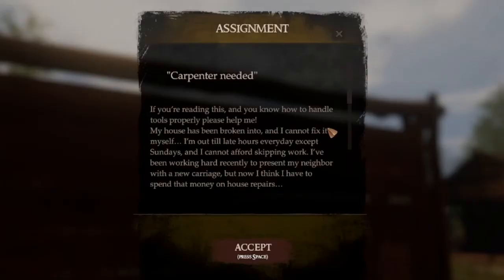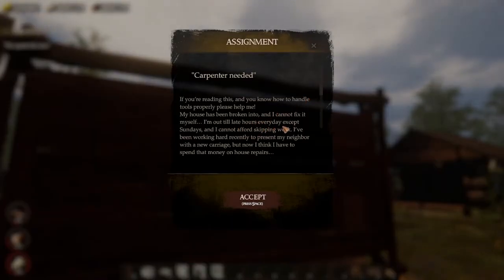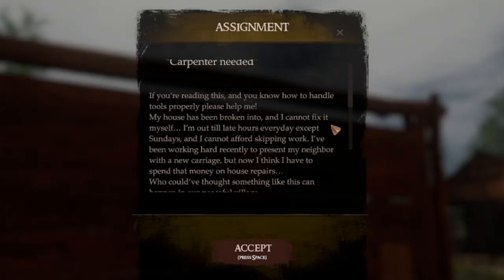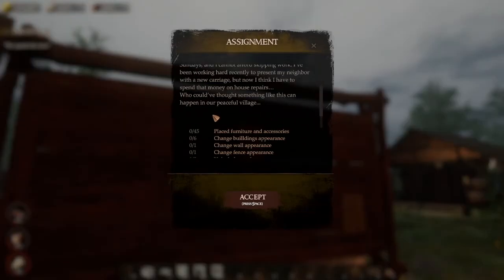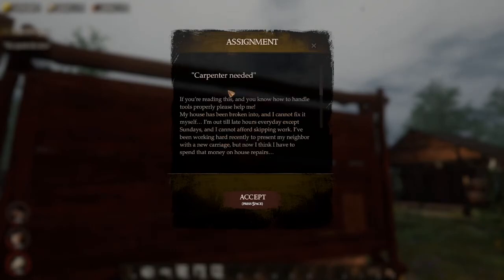What do we have here? Carpenter needed. 'If you're reading this and you know how to handle tools properly, please help me. My house has been broken into and I cannot fix it myself. I'm out to late hours every day except Sundays. I cannot afford skipping work. I've been working hard recently to present my neighbor with a new carriage, but now I think I have to spend that money on house repairs. Who could have thought something like this could happen in our peaceful village?' Again, it's not signed. 10k — damn. I'm pretty sure this is going to be the house that we destroyed every single object in last episode. Same house.